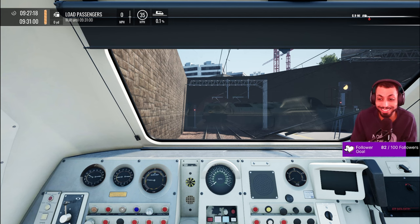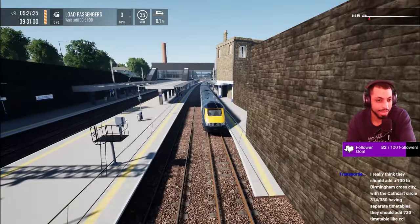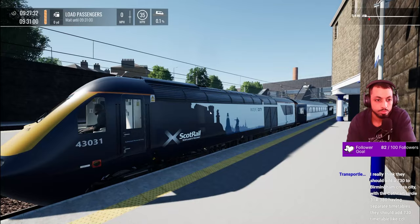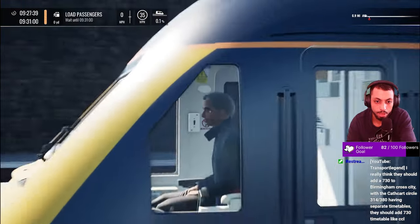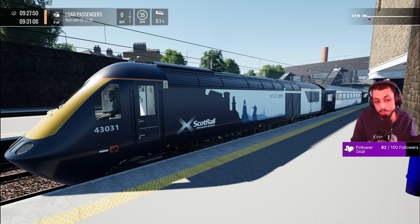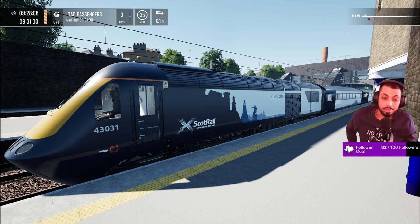We're five minutes early, which is kind of mad. But with HST services, because you're only stopping every now and again, naturally they'd be at stations for about five minutes — so yeah, sounds about right. Look at that beautiful livery! We are a bunch of nerds — let's keep it real. We notice little things. Car guys don't care about a 1995 poster on a 2024 route, but we do. We care about the details — that's the beauty of what we do.